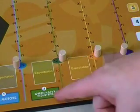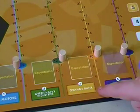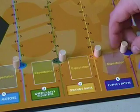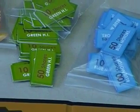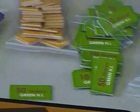For example, Blue Motors starts at 9, Green Heavy Industry starts at 12, Orange Bank starts at 10, and Purple Venture starts at 5. There's a marker to keep track of each of the rounds, and we have plenty of tokens for each of the shares in 10s, 50s, and 100s.